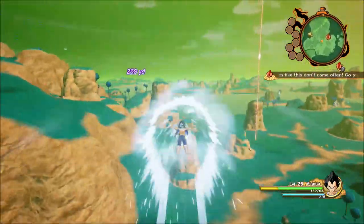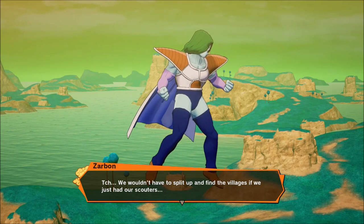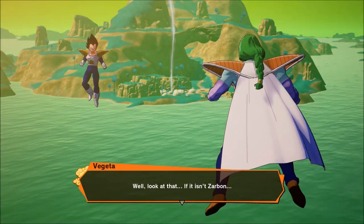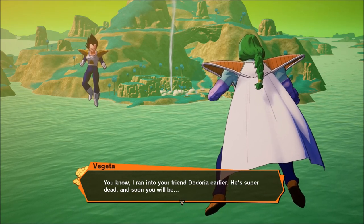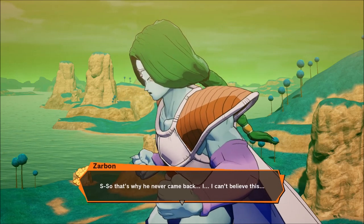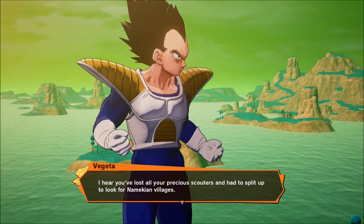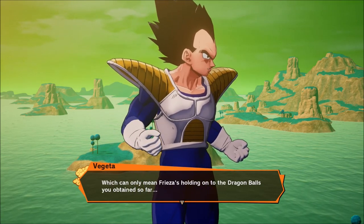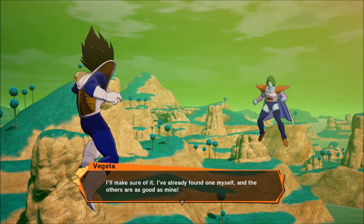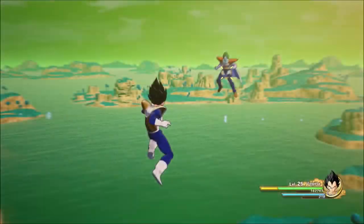We're going to start this video up with the Zarbon fight already — really we're about to kick some ass at the beginning. We wouldn't have to split up and find the villagers if we just had our scouters. Look at that — if it isn't Zarbon. I ran into your friend Dodoria earlier. He's super dead, and soon you will be. That's pretty much true right there.